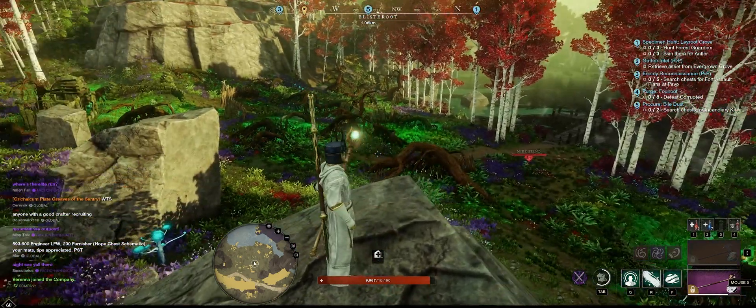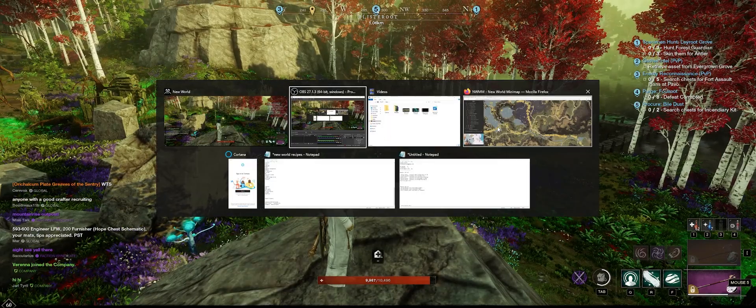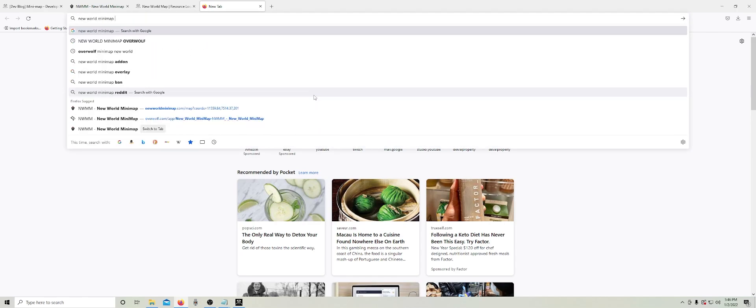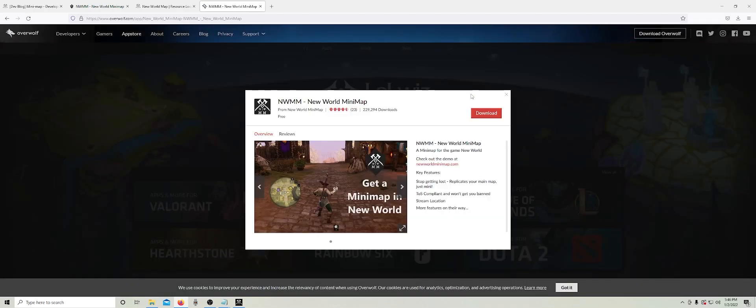Oh, I had to put this at the end of the video — I totally forgot. I'm going to show you how to get the Overwolf Minimap really quick. Just open up the browser and Google 'New World Minimap Overwolf.' I'm going to put this link in the description — just click on that.